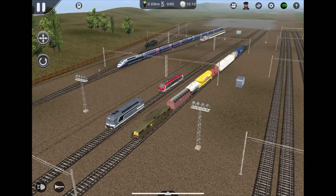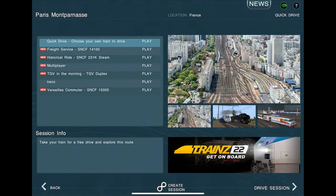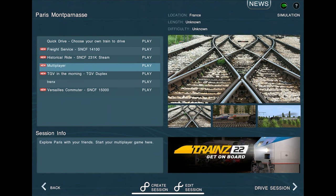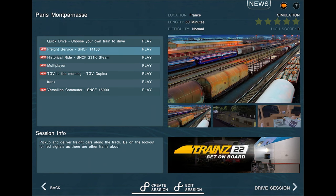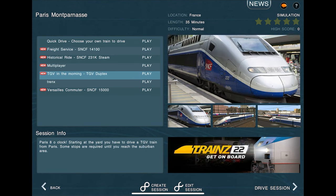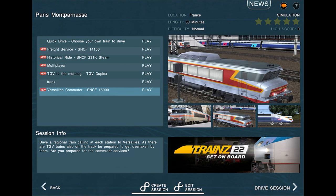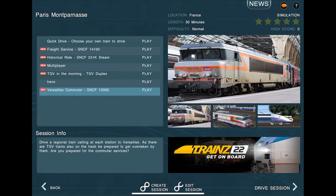Let's get into playing a scenario. The draw distance in this game seems to have gotten worse for some reason. In the scenario list you have your usual quick drive, multiplayer, and everything, but there are four pre-scripted scenarios: the Freight Service with the SNCF CC14100, the Circuit Ride with the 231K steam engine, the TGV Duplex of course, and the Versailles Commuter with the SNCF BB1500. The Versailles Commuter is the one we're going to be doing today. I actually played this scenario way back in the day and I remember there being no AI trains, so this might be a bit boring, but let's see.